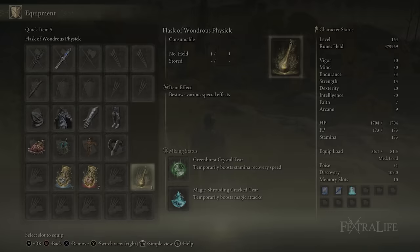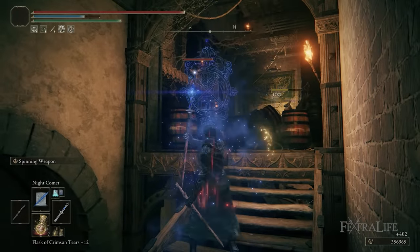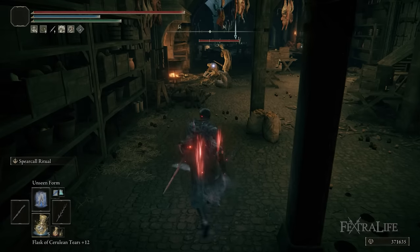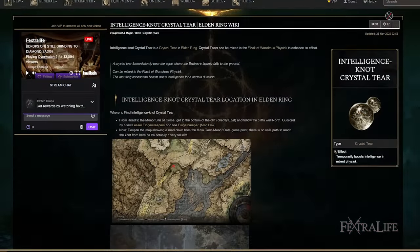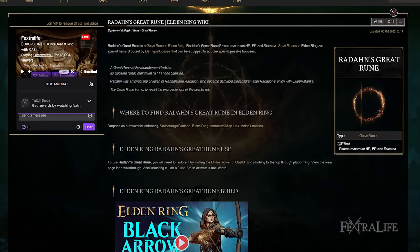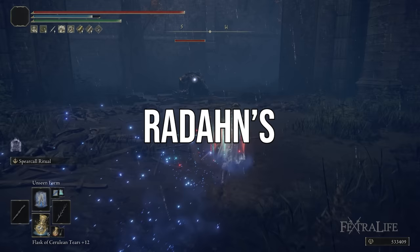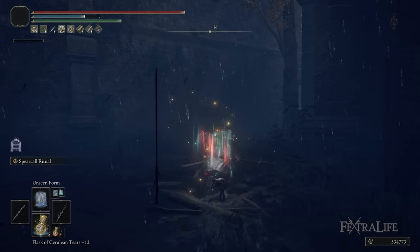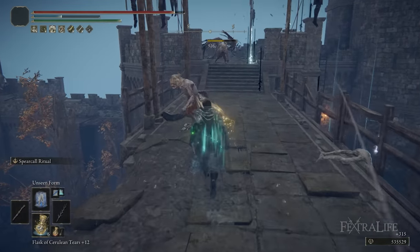For the Flask of Wondrous Physique, use the Magic Shroud Cracked Tear to further boost magic damage across all your attacks, and the stamina recovery tear is recommended for almost any build to recover stamina faster for spell casting and dodging. You could also use the intelligence-boosting tear for more damage before maxing intelligence. For Great Runes, Radagon's is a great pick for this build: once you have 60 Vigor, 40 Mind, 99 Intelligence, and 80 Dexterity there's nothing else you need, and Radagon's provides FP, HP, and stamina — all valuable for this build. It's not a stat-hungry build where Godrick's would be better, so Radagon's is the recommendation.